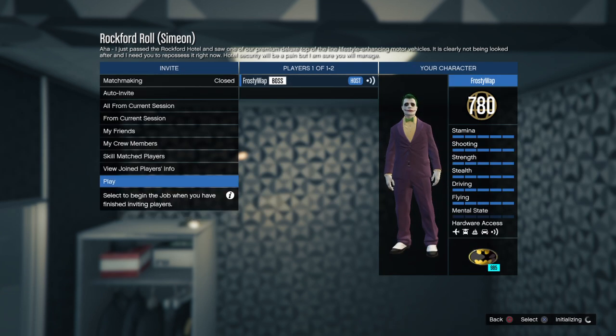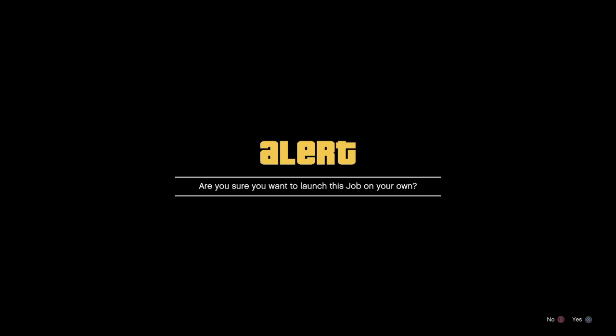So last time we had to repossess two vehicles. This time we only have to repossess one but it's outside of the Rockford Hotel, being guarded by hotel security. We just got to get it and bring it to Simeon.